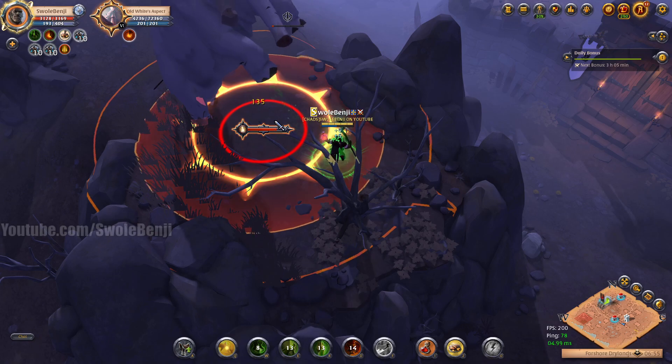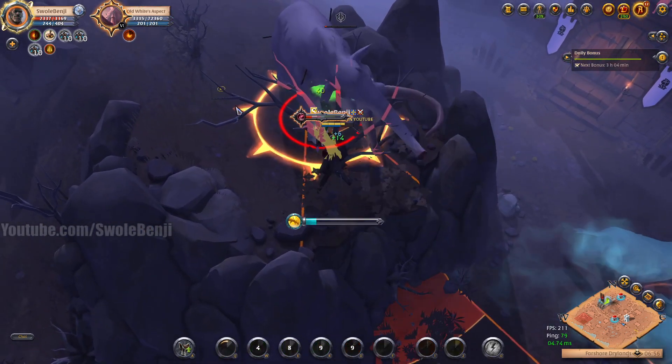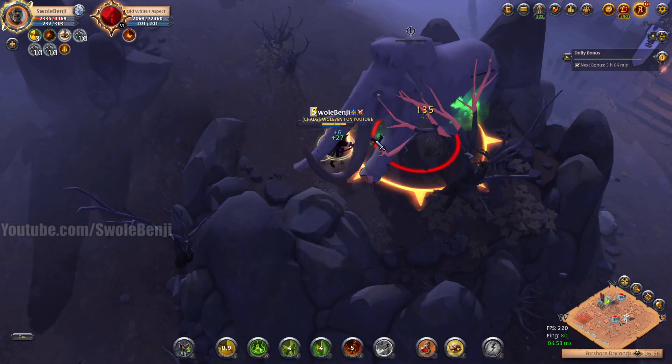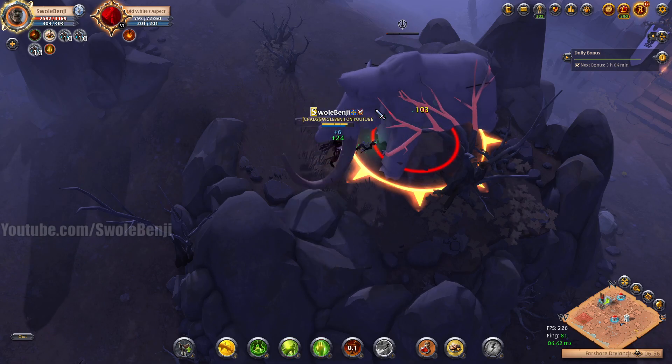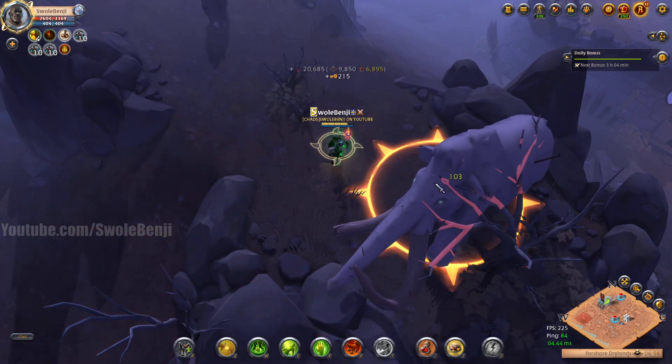Anyway he's almost dead. We're just gonna tank this — it's really not gonna hurt. We've got 3000 health left. Now this build infinitely sustains against most creatures, and the aspects — all of them in the game — don't have the DPS to really kill me. I'm gonna save my armor for the skinning part. We just downed him.